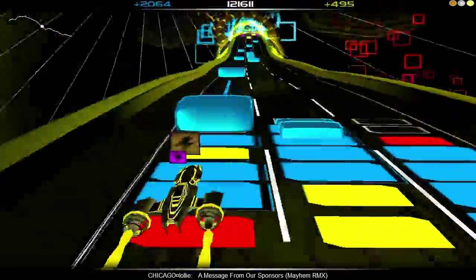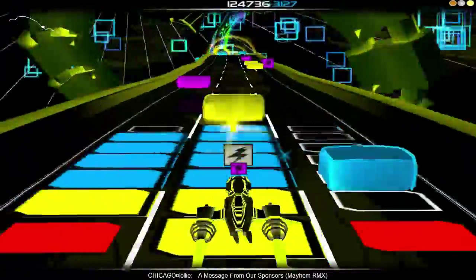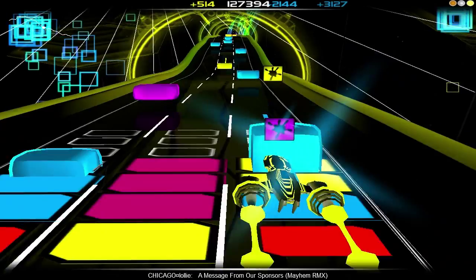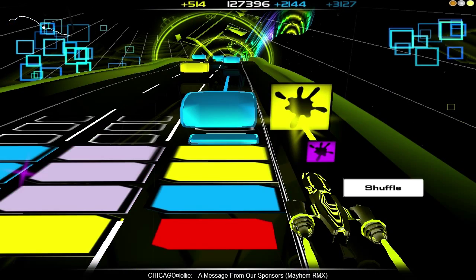The flashing lightning symbol gives you three wild card blocks in whichever column you want. They're useful for getting rid of purple blocks you accidentally collect, because they'll match with and eliminate any color they touch. You'll get slightly fewer points, but at least it's gone. In this case, the yellow paint was valuable — it gets me 11,000 points.